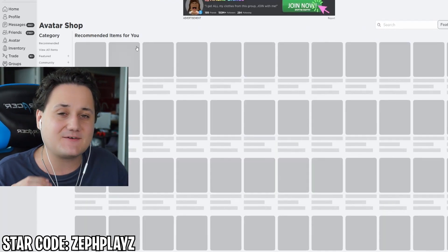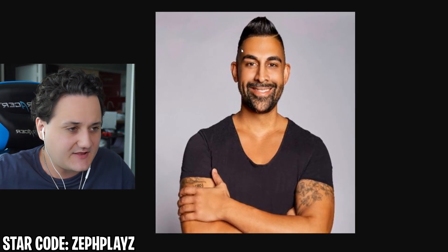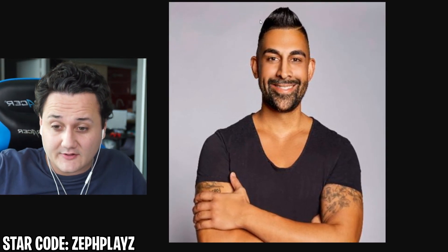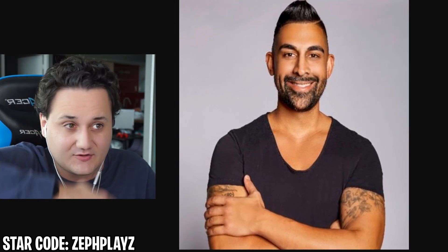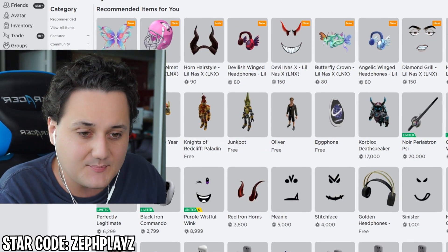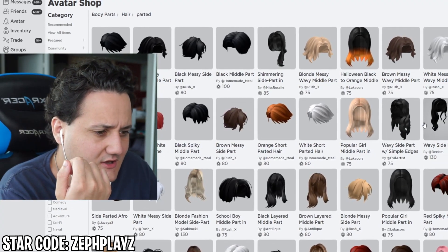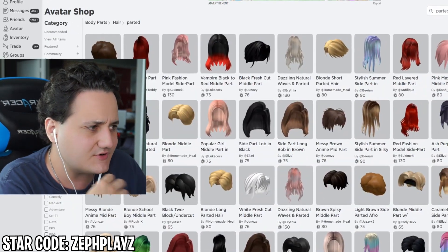Let's go ahead and go to the avatar shop. We gotta find the final thing for the account — his hair. It looks like from here, it's parted on one side, blended on the other, and has like a line. I used to get like this exact haircut, except I used to style it to the right. My hair's kind of curly and long right now, but when I have it shorter, I pretty much get kind of like that cut. Anyway, we're gonna find some hair that looks like that. Let's go over to body parts and go to hair. I'm gonna type in 'parted' — maybe there'll be some sort of cut with like a fade on the side.